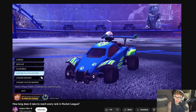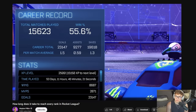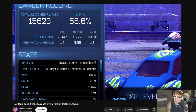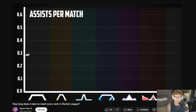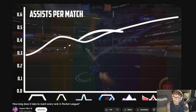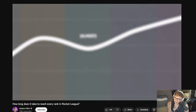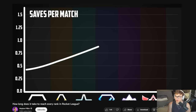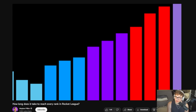You can check a bunch of your stats by going to Profile > Career Stats from the main menu — that's where Wayne had everyone enter their stats. The data showed a nice curve increasing throughout the ranks. It's beautiful how the importance of team play is visualized: each rank has a higher assist per game than the one below it. Similarly, saves showed the same pattern — SSL saves per game were three times higher than those in Silver.